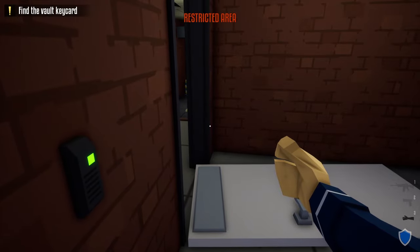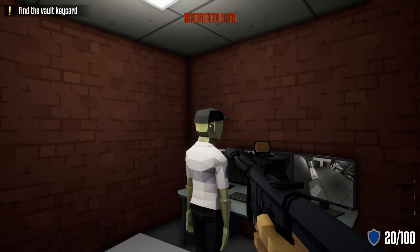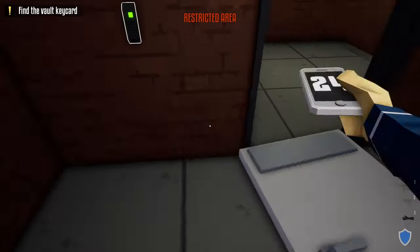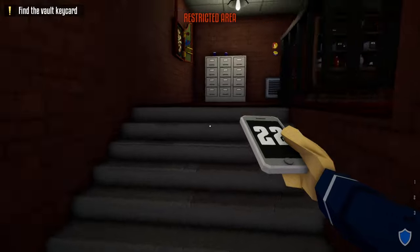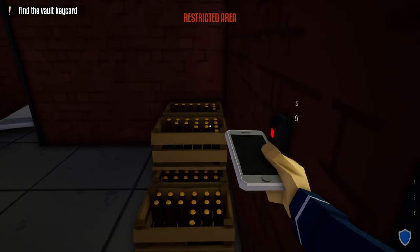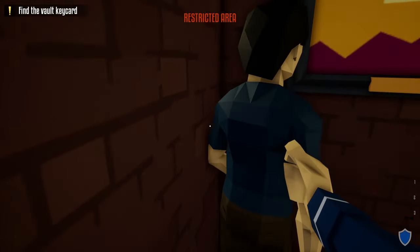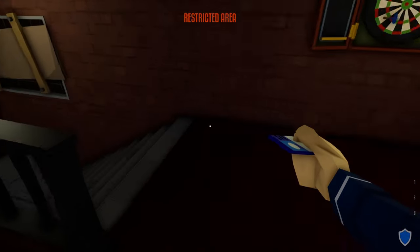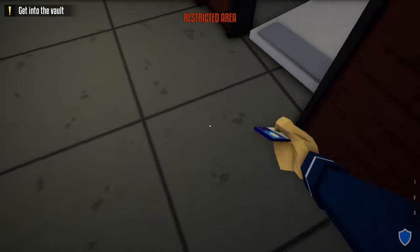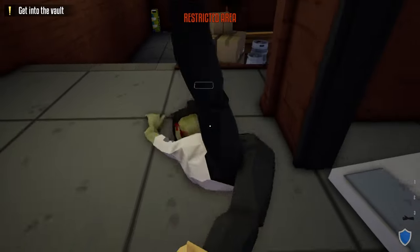Wait a little bit until the guard outside the security room comes back to his post. Take out the guard inside the security room, grab his phone, go up the stairs, and do the check-in. Now we don't have to worry about cameras for the rest of the heist. Push the manager into the corner, grab the vault keycard, bring it downstairs, and place it there for now. Take out this guard, drag his body a little, and take his phone.